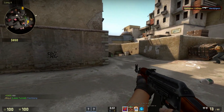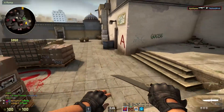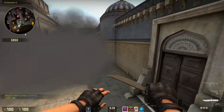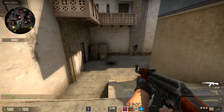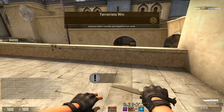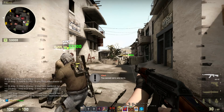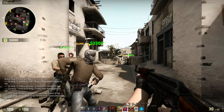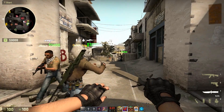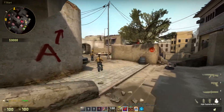Another mistake entry fraggers make is not getting or having enough information before they push onto the site. Yes, you can have fast plays where you bum rush the site and push the CTs off, but many times I see people rush in with little to no information when the team isn't even doing a fast play. The fix is to communicate whether you're going fast or not, and peek here and there to get an idea of where people are before picking which site to take.